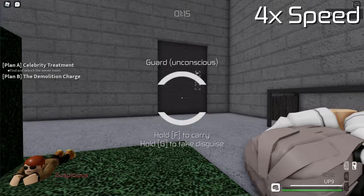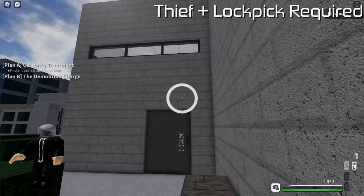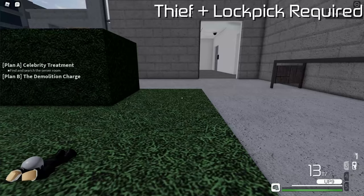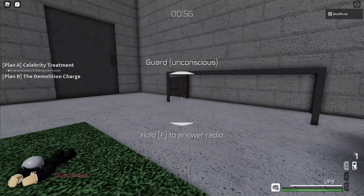Now it's time for my favorite disguise method, though you will need to be a Thief. First, you're gonna want to loop this camera. Then lockpick this door and leave it open. Hide in this bush and use your gun to fill the camera's Suspicion Meter to one bar. When the guard finally arrives, close the door behind them. Lock them out, answer the radio, hide the body, and take the disguise.